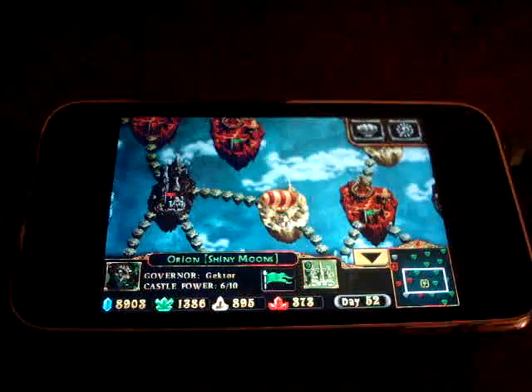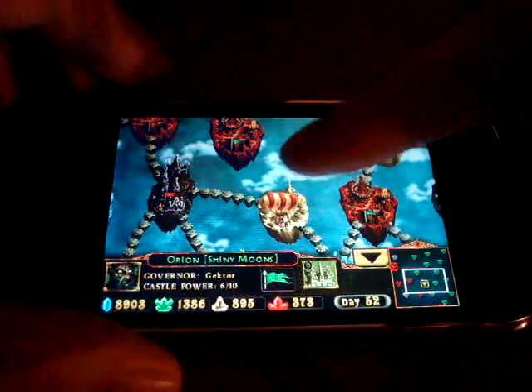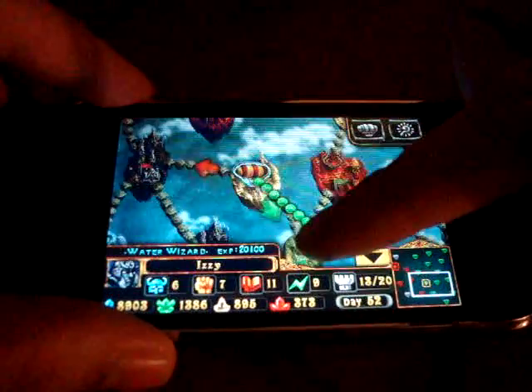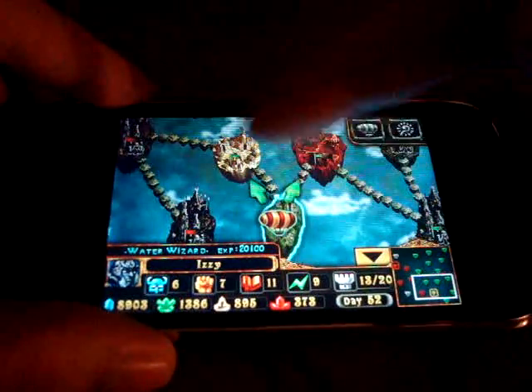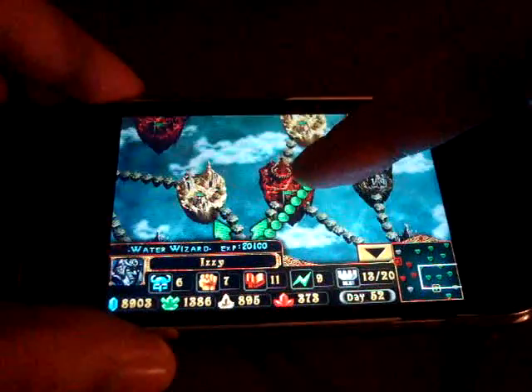I'll turn it down a little bit — I have it plugged into my speakers. In campaign mode, you travel from city to city. You're in this balloon here, you see. All the cities with the green flag are already mine, so I can just travel through them freely.